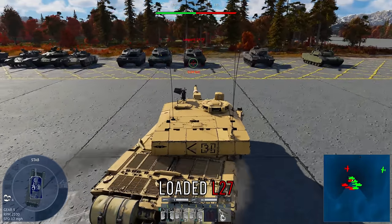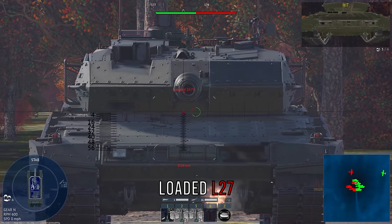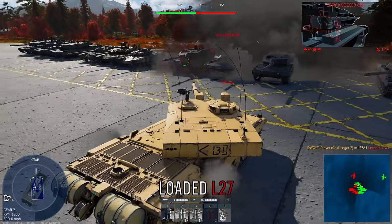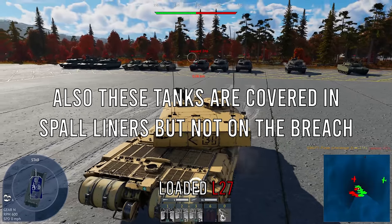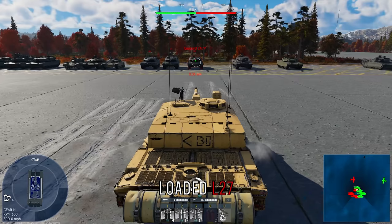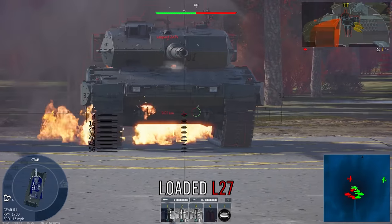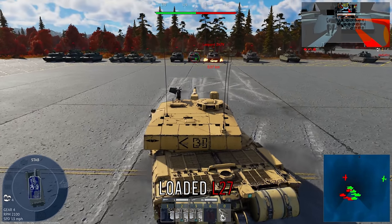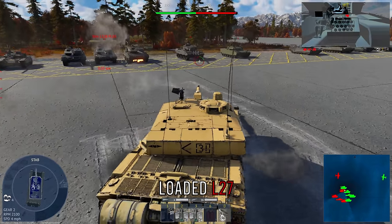For the Leopard 2A7, you can go for the lower plate but majority of the time I would just go for the turret cheeks and the breach, as it's the easiest spot to kill a Leopard head-on. To me these are the strongest tanks at top tier — they have the fewest weak spots. The PLSS is very hard to weak-spot, especially when it's bushed up, and the 2A7 is very strong overall. Go for the lower plate if visible, but I'd mainly just go for the gun breach.